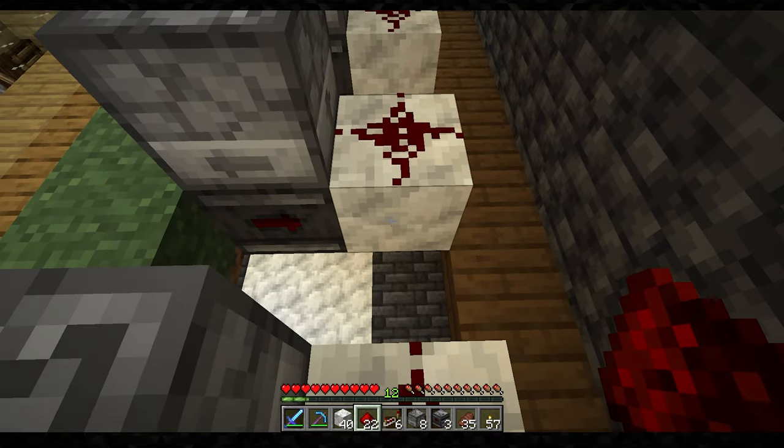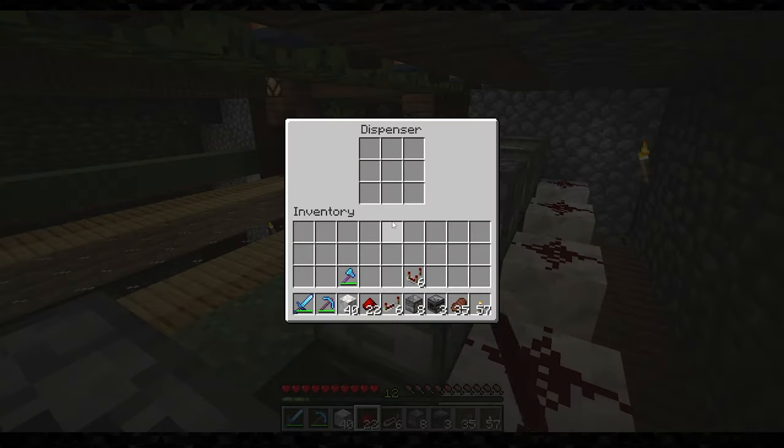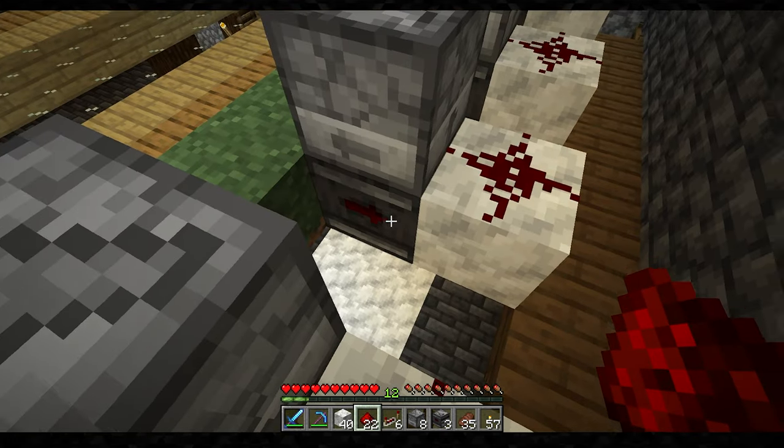Powering this redstone, sending a signal to this dispenser — which will have shears in it — and shear the sheep. And you just repeat this design on the other side as well.